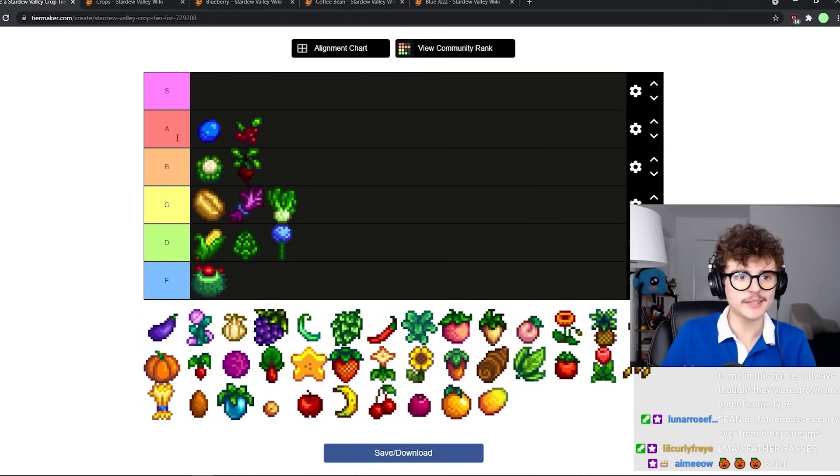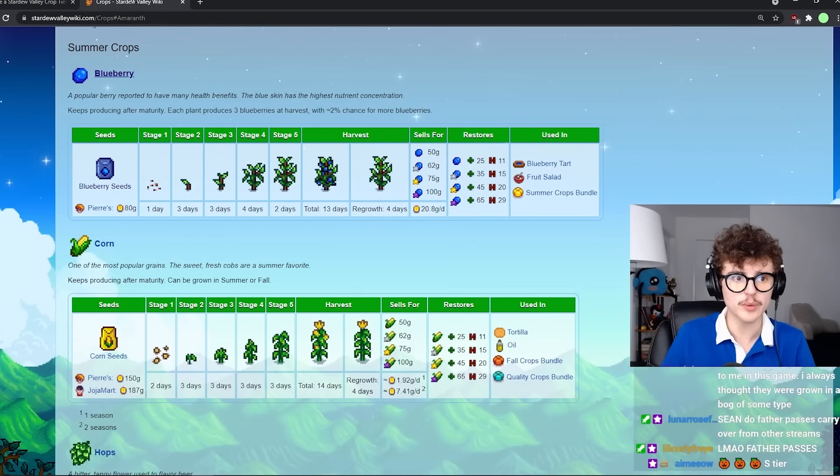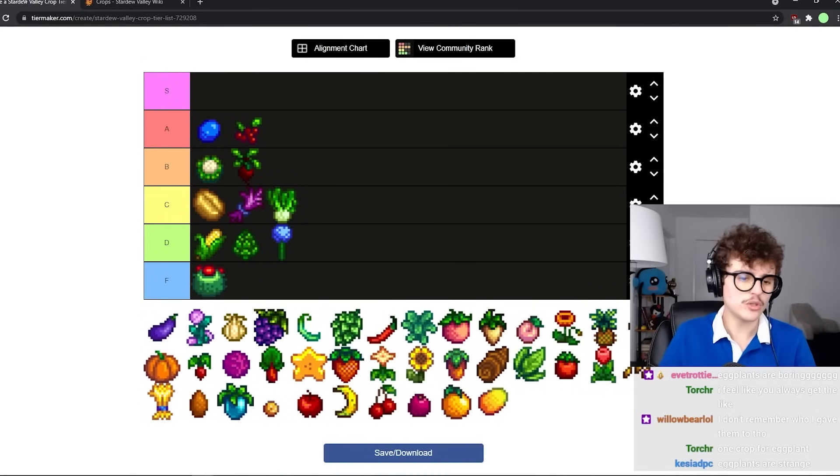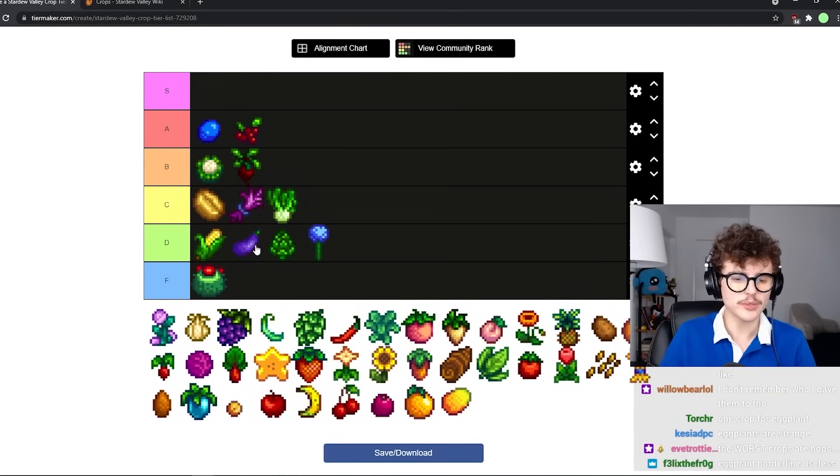Eggplant — I have not grown eggplant ever really. They are regrowable and you need them for the autumn crops bundle, but besides that I can't think of anything significant you really use eggplants for. You do need one for the community center, but D tier. Why would you ever grow eggplants?